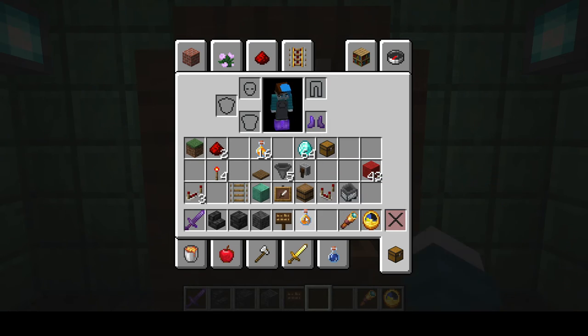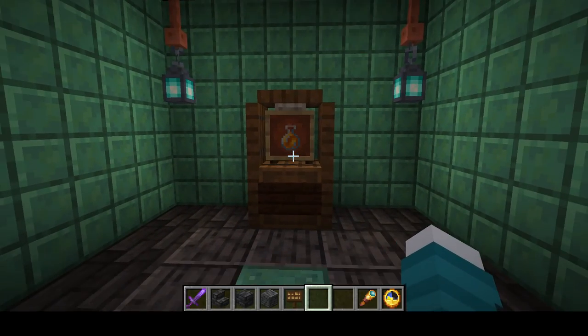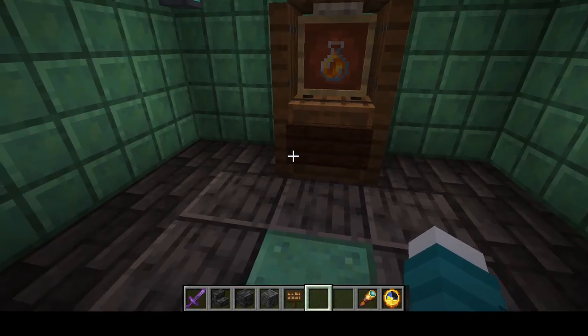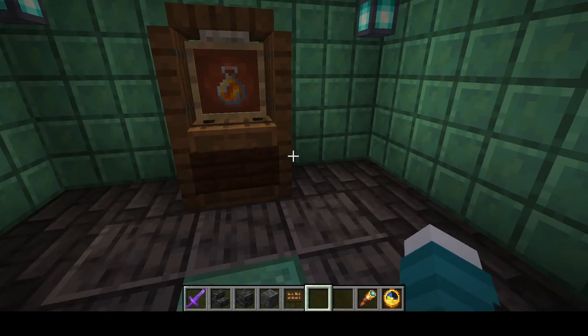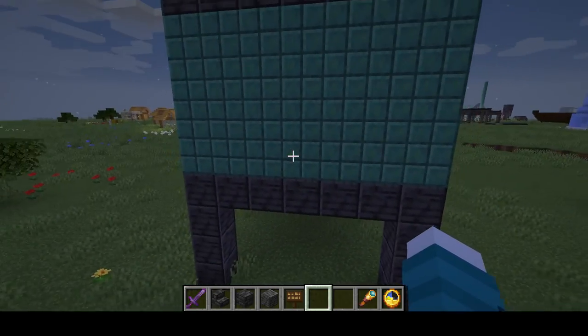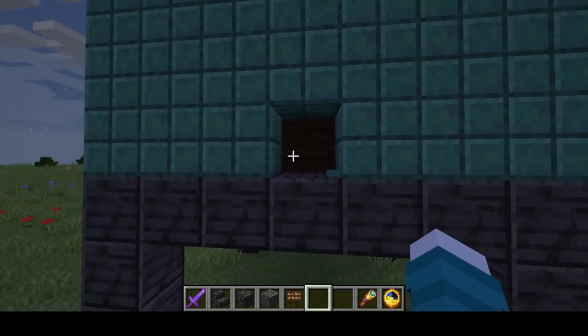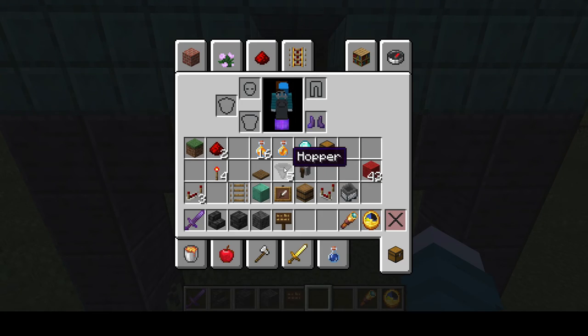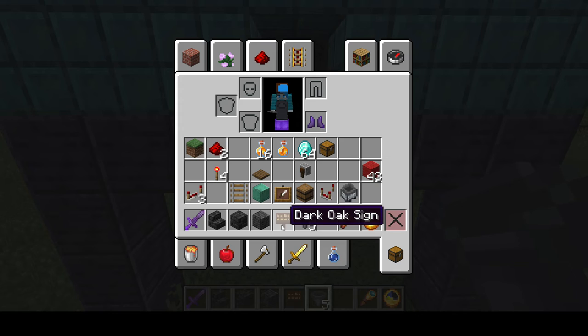For this video I'm going to be selling a honey bottle, and it's going to cost just one diamond. Next I'll be building the back — we're going to go around back, punch out this block and this one, then take the hoppers and make a filter.